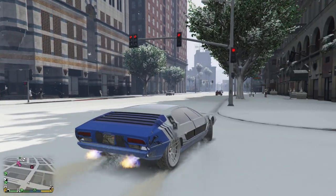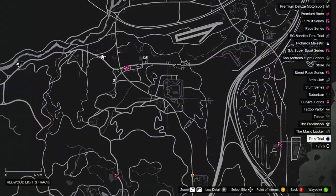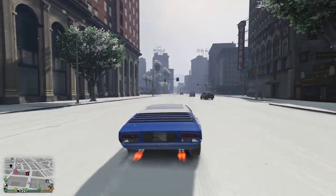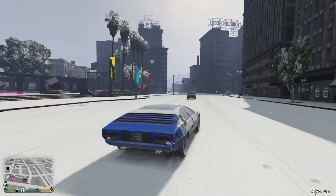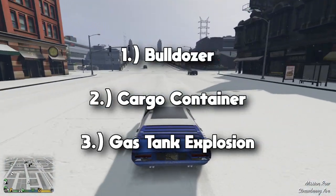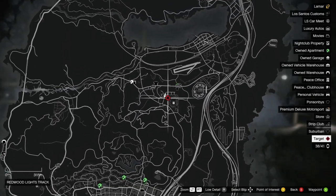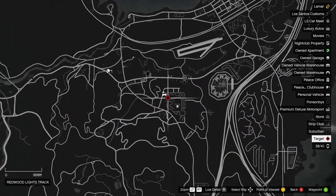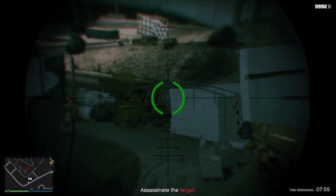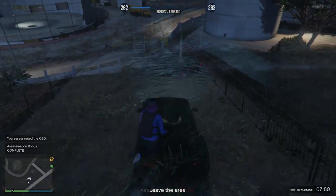Moving on to the hardest payphone hits you can get — there are two locations where the target can spawn: here at the Vinewood Racetrack or towards the bottom right of the city. I'm going to go over the Vinewood Racetrack first. The three possibilities you can get are: bulldozer, cargo container, and gas station explosion. For the bulldozer at Vinewood Racetrack, the best way to approach it is to go to the top left of the area the target is in and wait for him to stop in front of the bulldozer. Once he stops in front of it, you shoot the driver of the bulldozer and then he will get ran over by it.